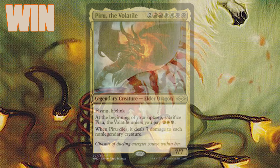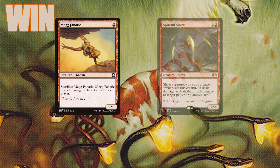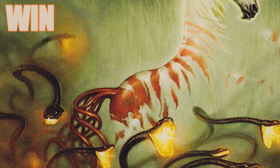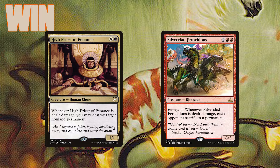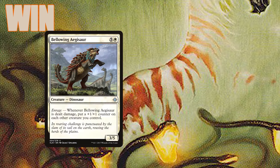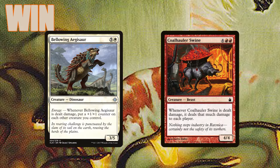For creatures that like taking damage, we have Mog Fanatic, Spiteful Sliver, Boros Reckoner, Spite Mare, and True Fire Captain, which usually function as one-shot effects to dish out damage. We also have High Priest of Penance and Silver-Clad Ferocidons, which can double as removal. Of course we're running Stuffy Doll and Andy's favorite Brash Taunter, which can be hit multiple times. Bellowing Aegosaur can pump up our creatures when they take damage if they survive, and Coal Hauler Swine is a big pig that can send out a lot of damage.